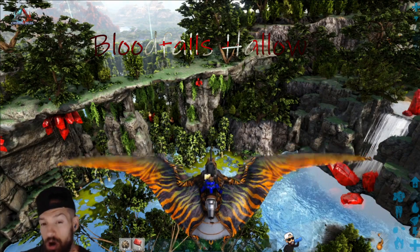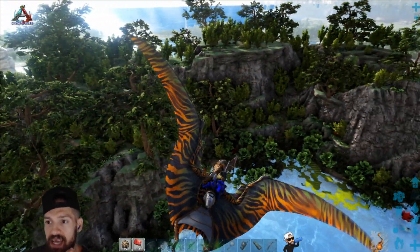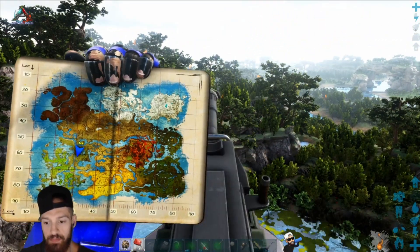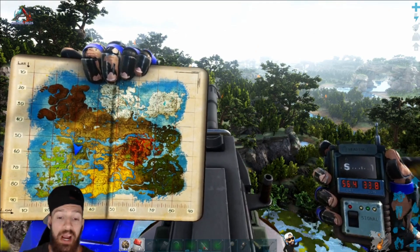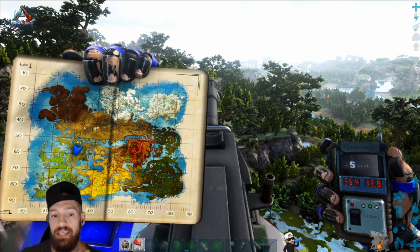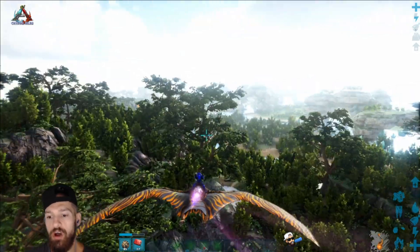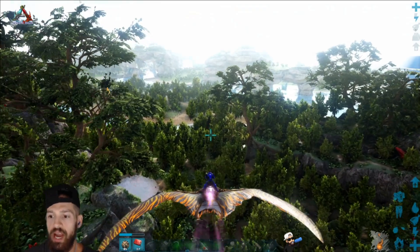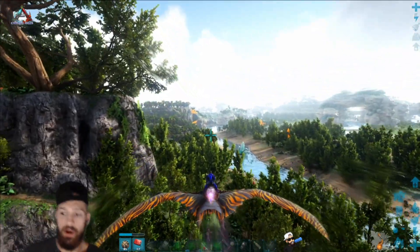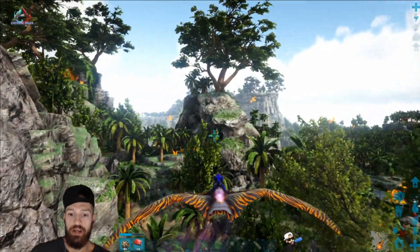Your next spot to check out is Blood Falls Hollow. Basically, anything with all these red crystals — that's how you know you're in the right vicinity. The Theris can spawn pretty much all the way throughout this whole jungle-like area. You can use these starting coordinates: 56.4 and 33.8. It's just south of the central river and the Halcyon Plains, so Blood Falls Hollow, central river, and the Halcyon Plains are all a close-knit area where you can find them. There are several spawns across this whole region, and you'll find these guys down between the trees throughout here.